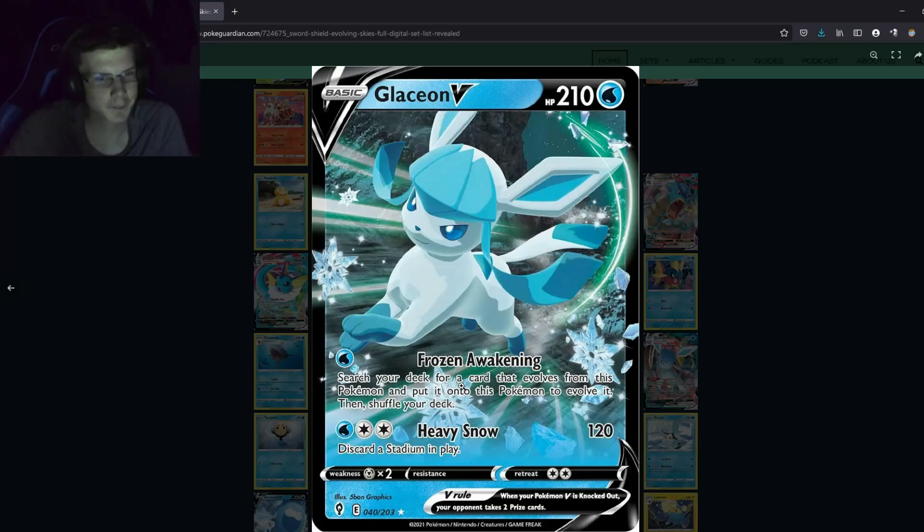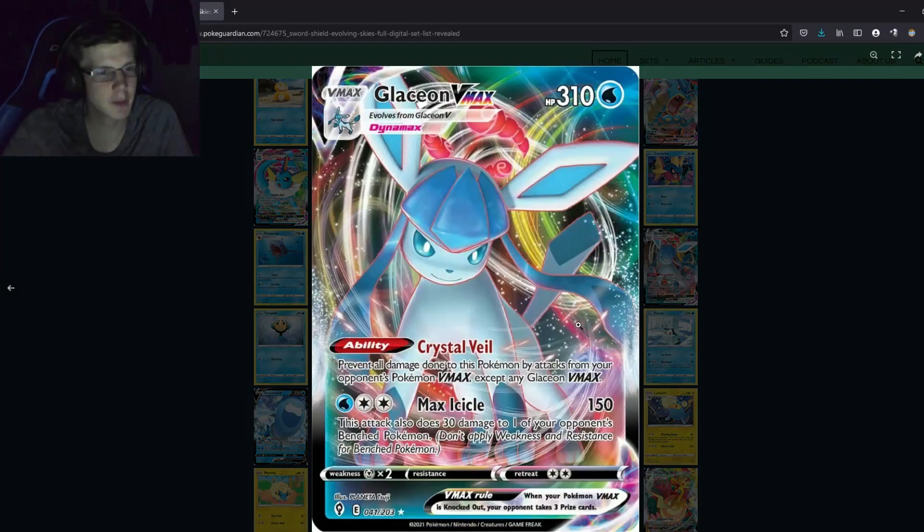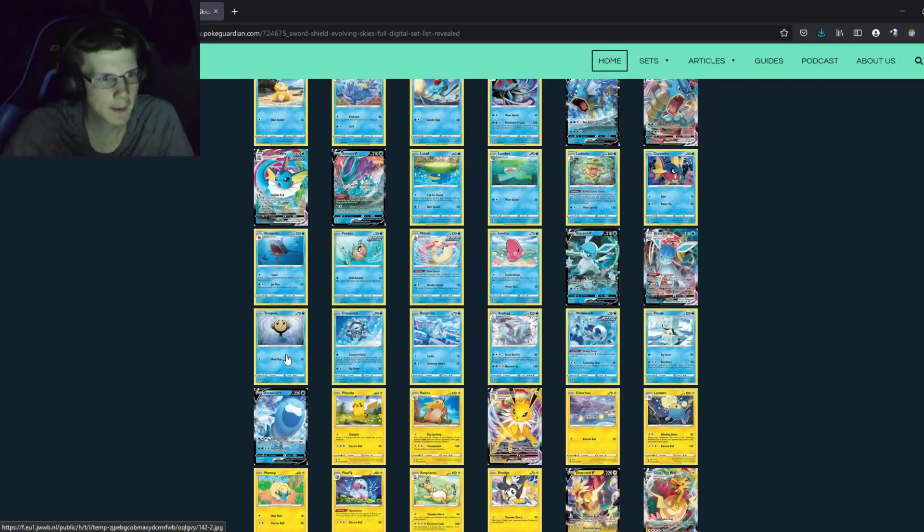Glaceon V — search your deck for a card, nothing really interesting. Glaceon Vmax: prevent all damage done to this Pokemon from opponent's Vmaxes — basically the same as Zamazenta's ability. 310 HP but only 150 damage for three energy, which is a bad attack. If this had a better attack I'd like it more. In the upcoming Sword and Shield on meta there'll be lots of Vmaxes, so maybe it sees play — but Zamazenta has the same balance issue.